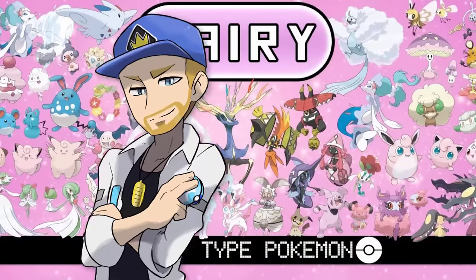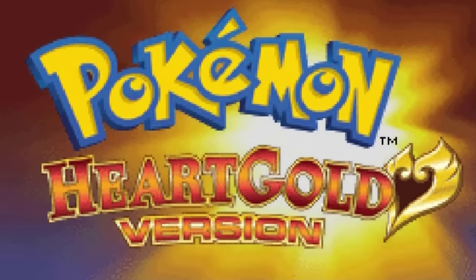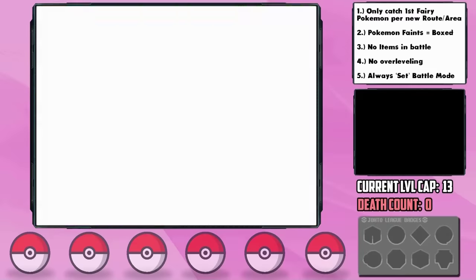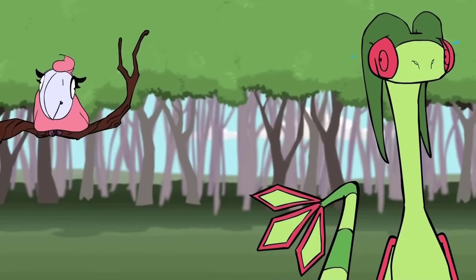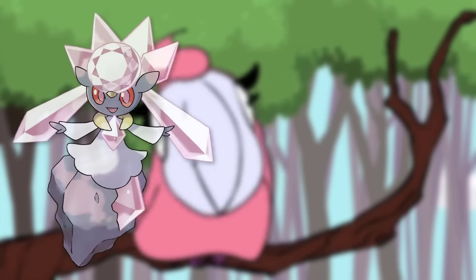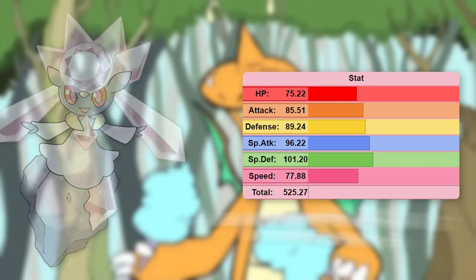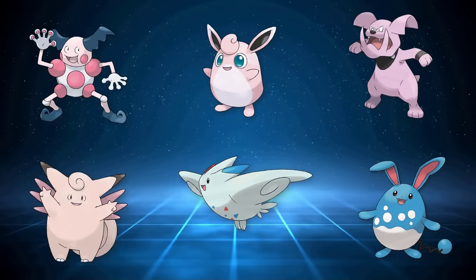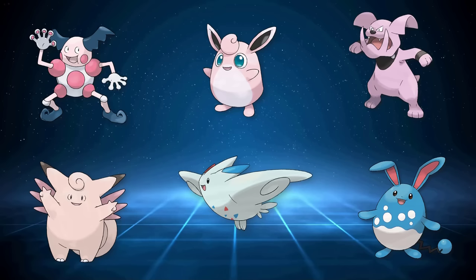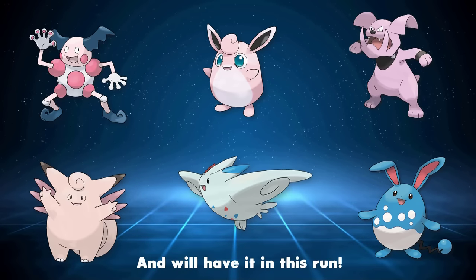I know what you're thinking — Fairy-type? In Gen 4? But we're playing a special edition of Hard Gold where the Fairy-type is available. Having been introduced in Gen 6 to counter the overpowered Dragon-type, Fairy-type Pokemon are really interesting and quite good overall. I've always wondered how the Fairy-type would perform in earlier generations, and today we find out. We'll have a reasonable number of viable encounters — all Pokemon that retroactively received the Fairy-type — plus a special bonus encounter.